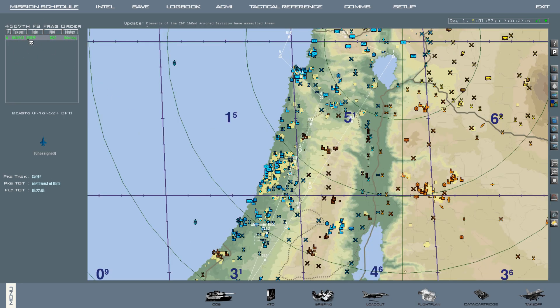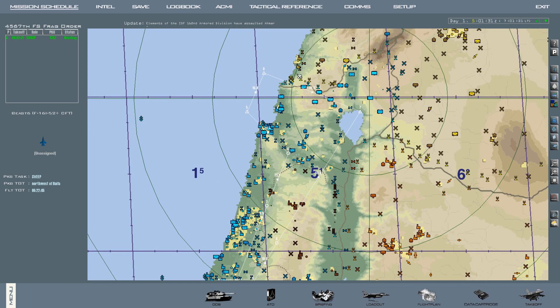If we click our sweep over here on the mission schedule, we can now see our airplane and we can see the route. Now let's say we have some humans that want to join us. If we want to add them to the package, the first thing you need to do is record your package number, which is 1382.